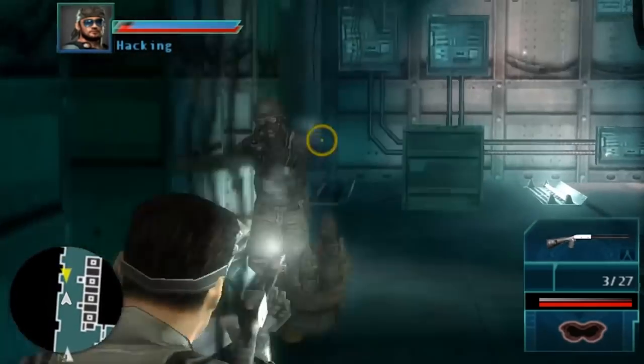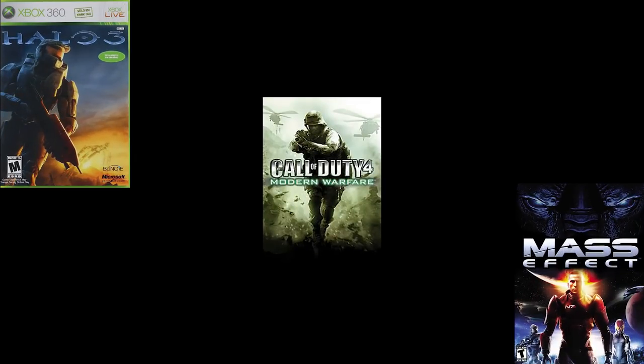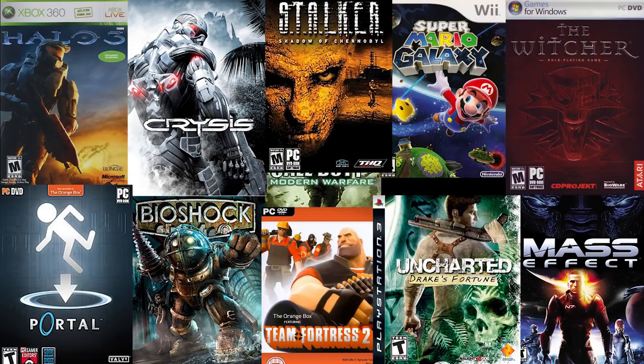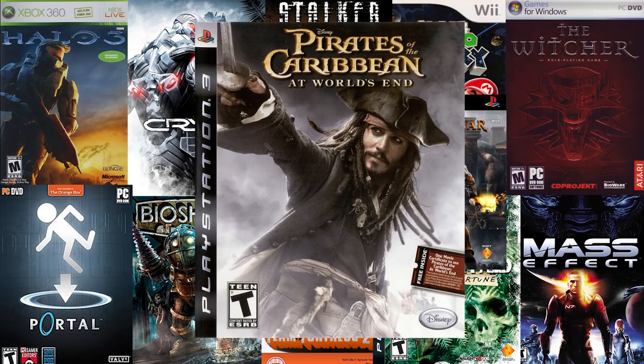You can barely list off 2007's best games in one breath: Call of Duty 4, Halo 3, Mass Effect, Bioshock, Super Mario Galaxy, Crysis, Portal, Team Fortress 2, The Witcher, Uncharted, Stalker, Shadow of Chernobyl, God of War 2, and of course, Pirates of the Caribbean at World's End.